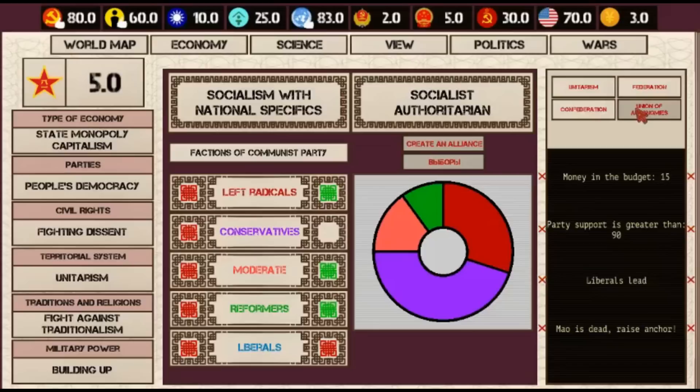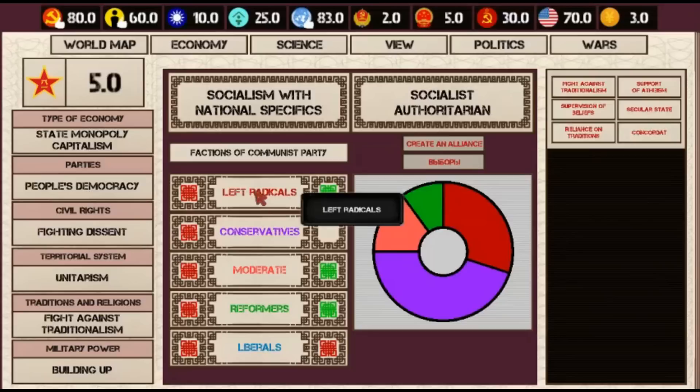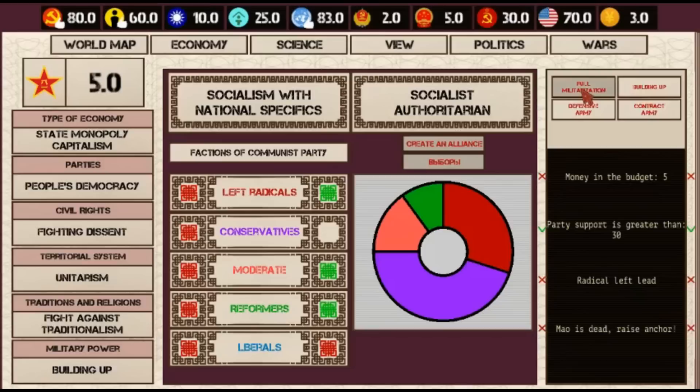Traditions and religions is almost along the lines of civil rights. Currently we're at the strongest level of cracking down on tradition and religion, and you can take that toward the more liberal end — lessening control over civil rights. For military power, you can go to full militarization, a defensive army, or a contract army, with different requirements that must be in place before you can make those changes.